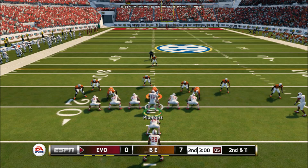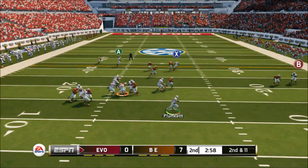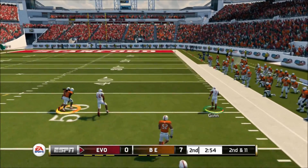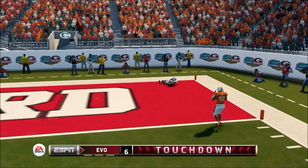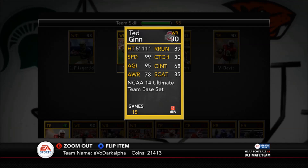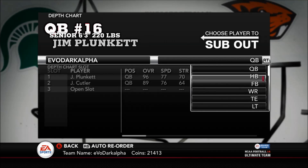Give Ted Ginn half an inch and he'll take half a mile — this guy is just so fast. He creates game-blowing plays and will completely change the game around. When he's on the field, the opponent always has to account for him, and it opens up everything underneath because they always have to be aware of Ted Ginn.